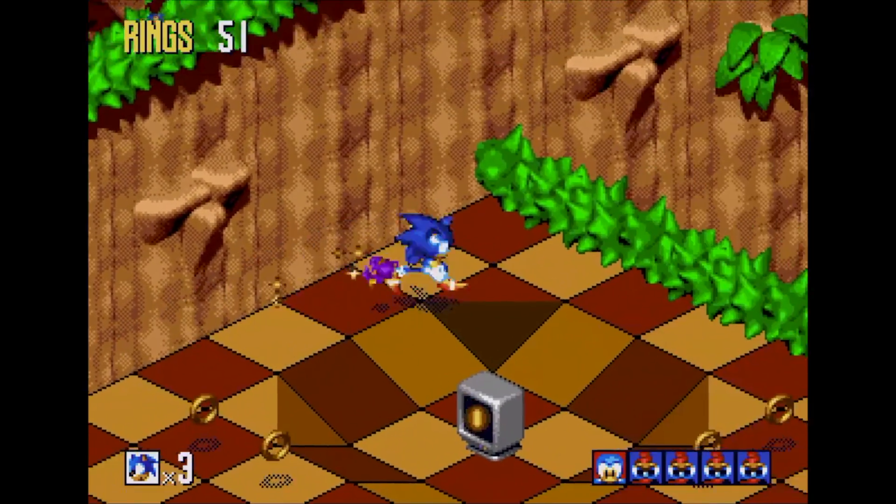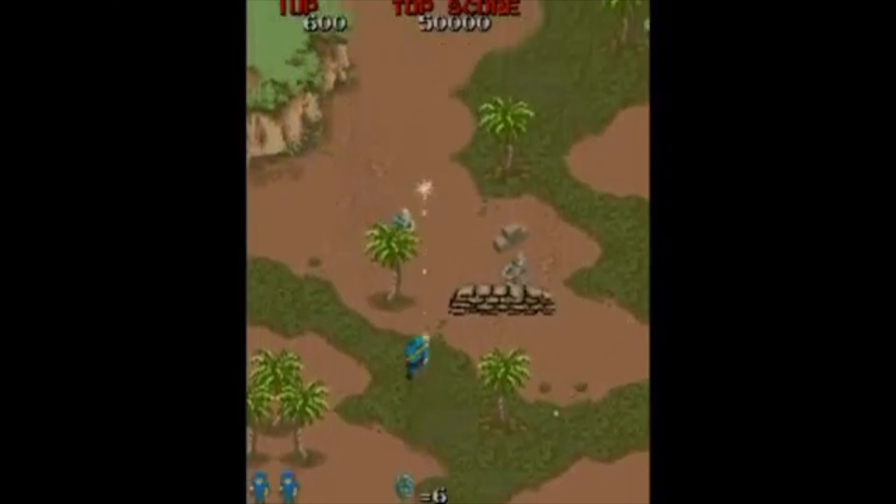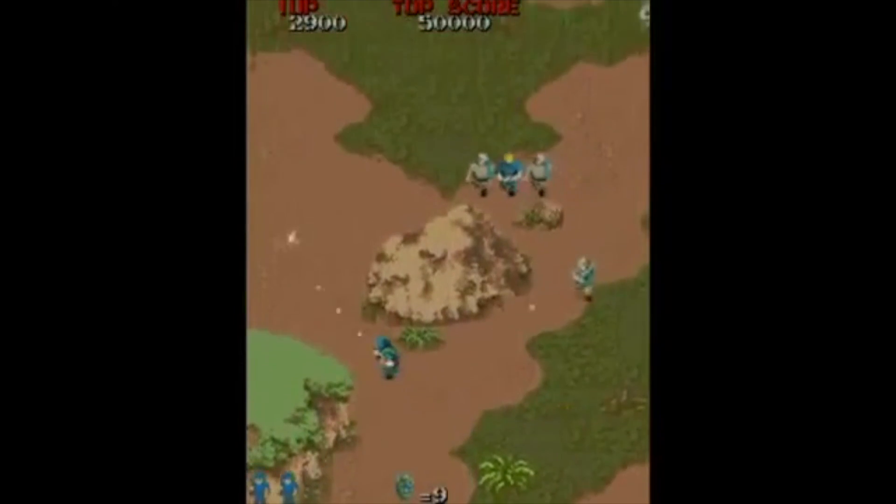So top-down is probably the way to go. Early arcade games like Commando did a pretty good job of depicting the kind of action you'd get in PUBG, but I think you'd need more space around you, so the camera should probably be further out than this.